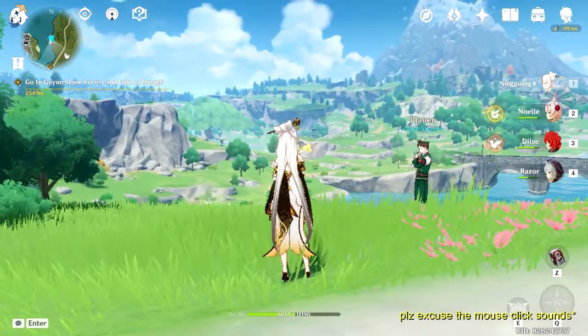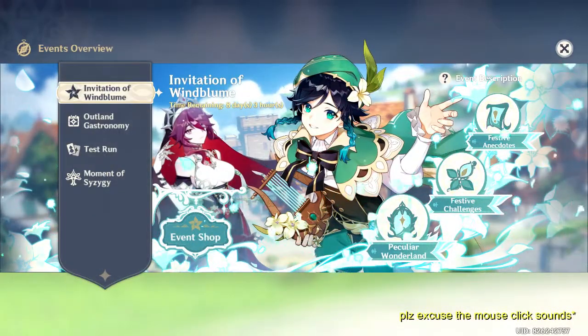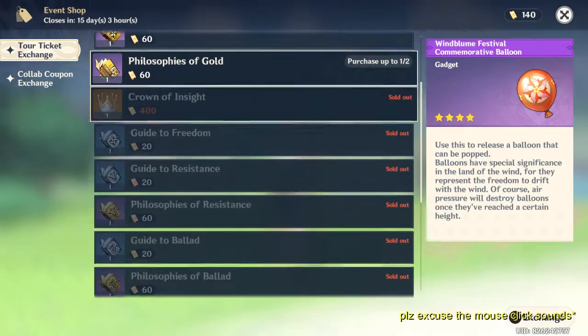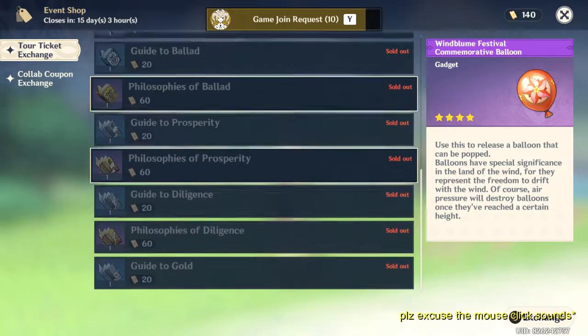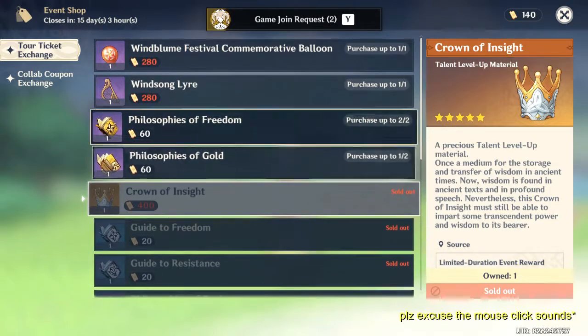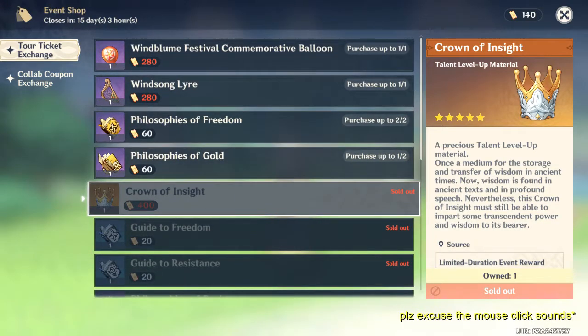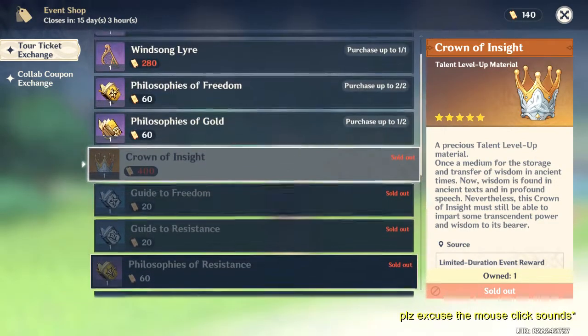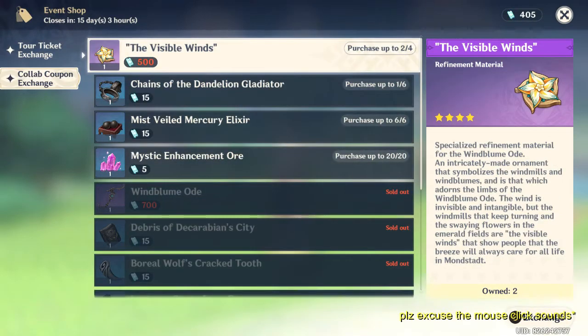Let's check the event called Invitation of Win Bloom. In the event shop there are a lot of great items. Make sure you buy the Crown of Insight because you need this item to max your talent and it's very rare — we don't really see this anywhere in the game, only in events like this. So make sure to buy this first, and the rest is up to you.